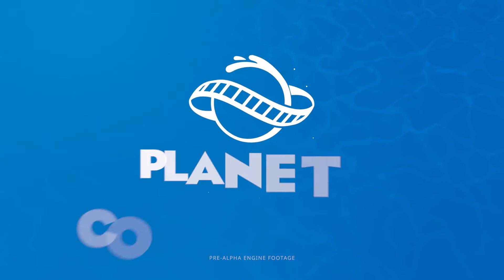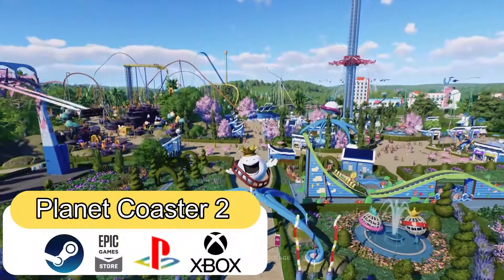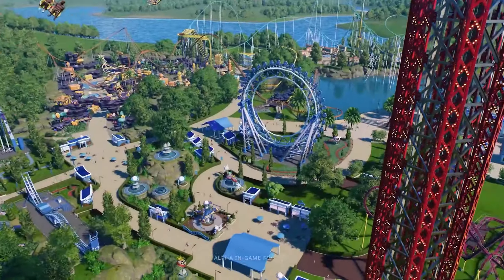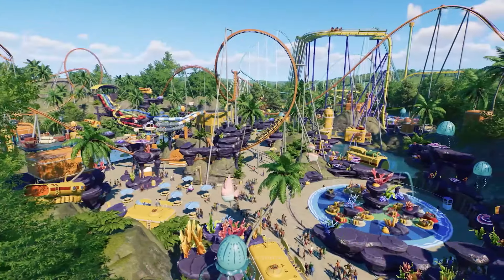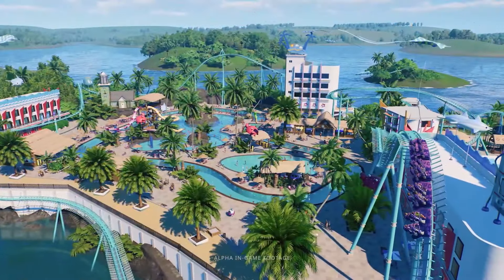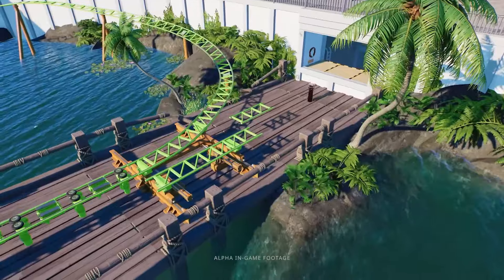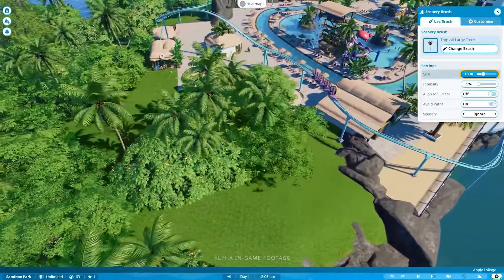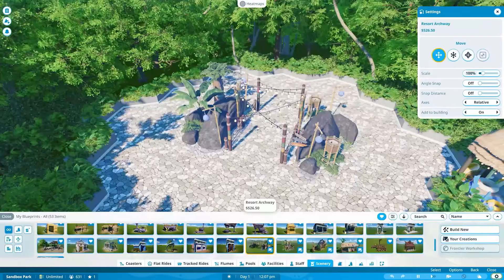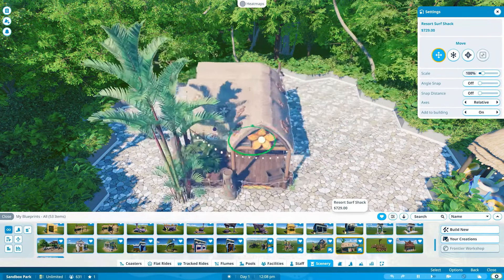The first game is called Planet Coaster 2. Reach new heights of creativity, management and sharing as you construct the theme park of your dreams, combining epic water rides and coasters to delight and thrill your park guests. Planet Coaster 2 is the sequel to the world's best coaster park simulator, Planet Coaster. I've never played a Planet Coaster game but from just the trailer this looks amazing.